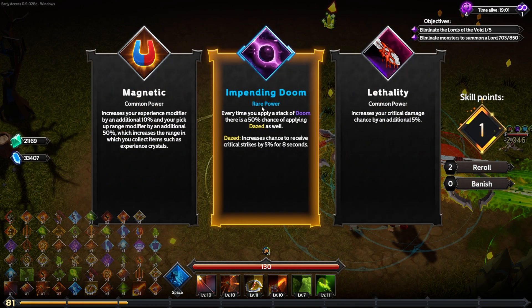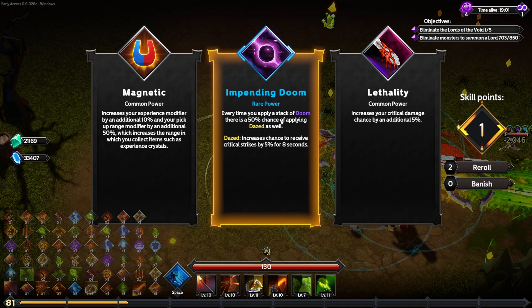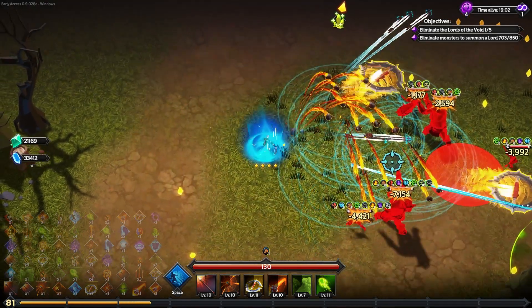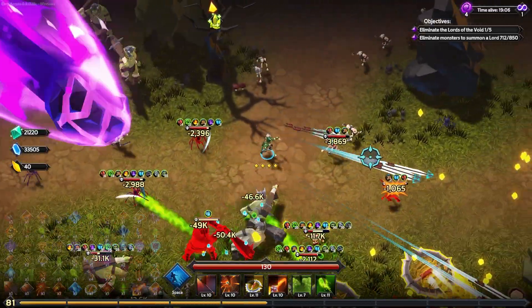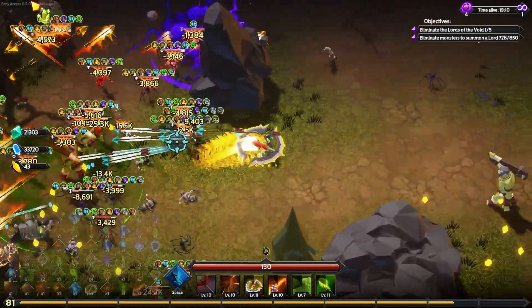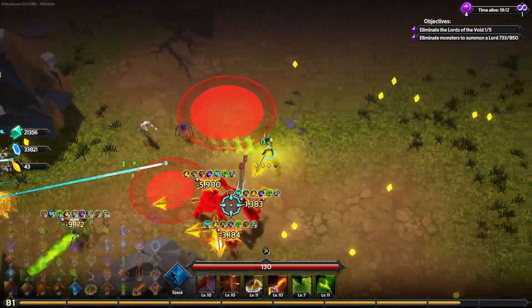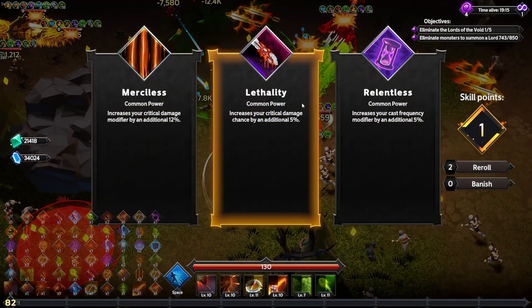Impending doom is really good — every time you apply a stack of doom, most of my attacks have a chance of doing this, there's a 50% chance of applying dazed, which gives an increased chance to receive critical strikes by 5% for eight seconds. If we hit them with lots of stacks of dazed, I'll be critting almost every single hit, and every crit applies bleed.